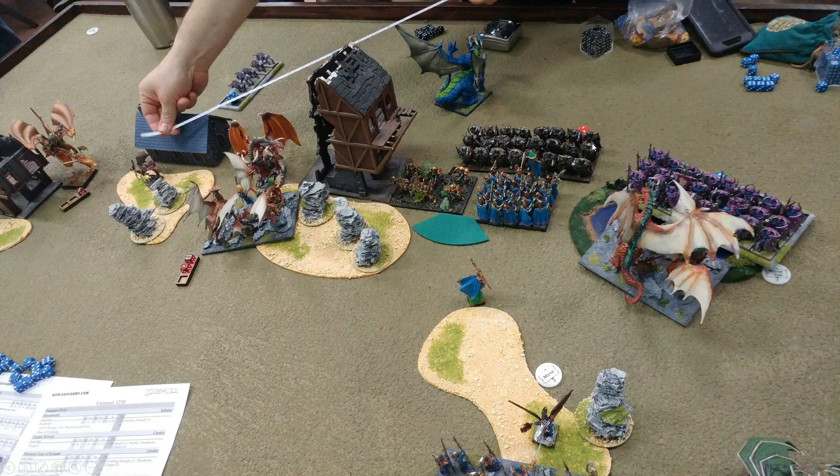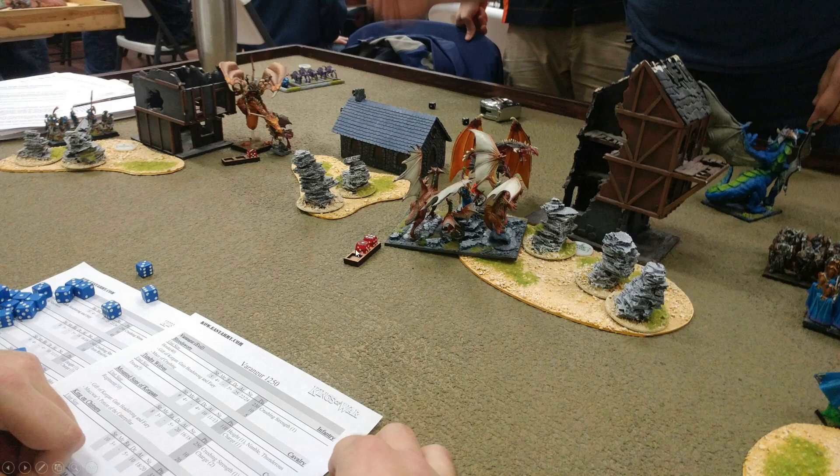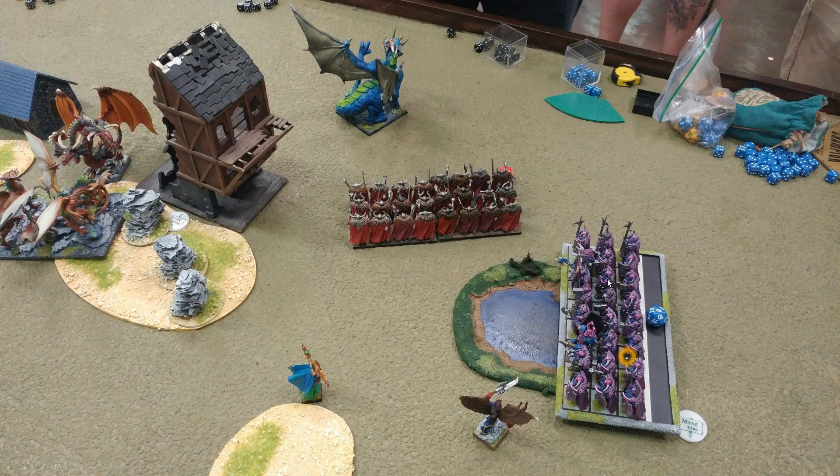Their turn — we only did a couple wounds here and there. They decide to take the Fallen into the archers, and Hersha moves into the rear of the Drakon Riders — that's the benefit of having an individual. Hersha goes back into the Drakon Riders on the other side, and his knight goes back in too — that's going to be pretty rough for us. After combat, this unit is wavered again, with some wounds on the dragon as well. The Drakon Riders are wavered. That was brutal. After combat, we lose the regiment of Palace Guard, we lose our Drakon Riders, and our gambit with the dragon didn't work.